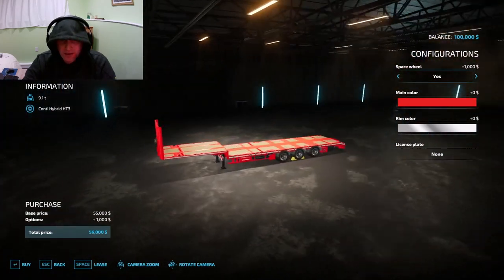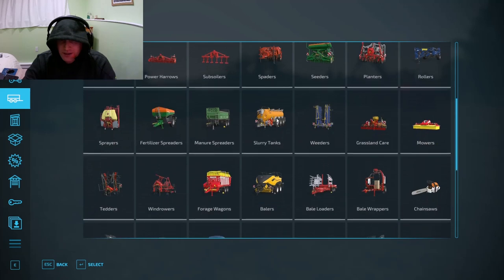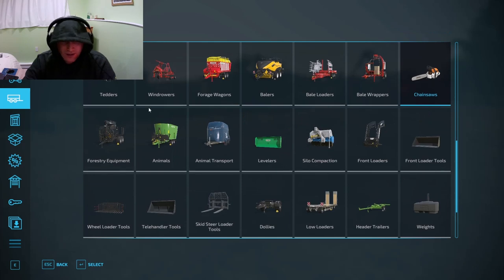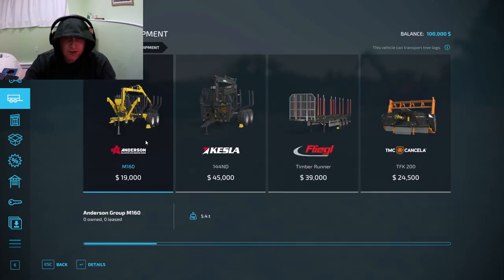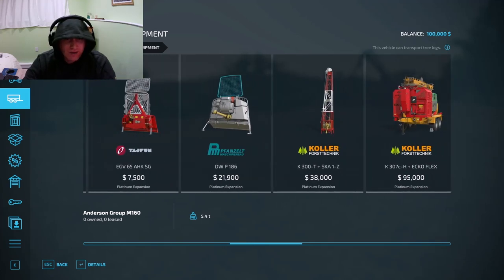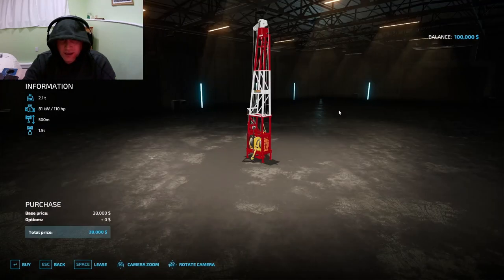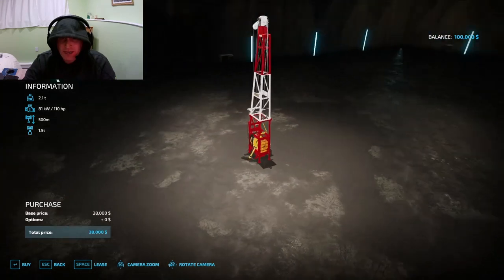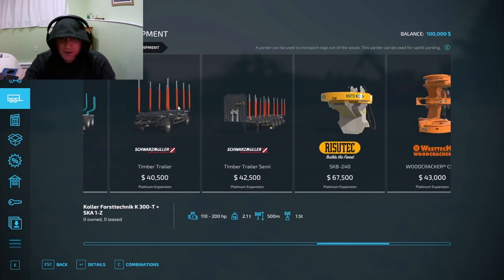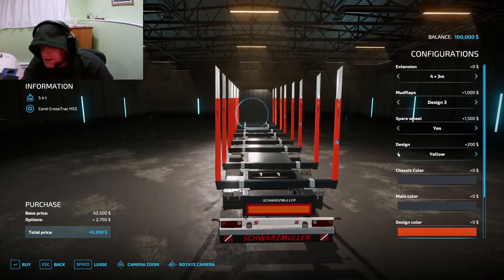There's a new wheel loader too — that is a cool looking one, very nice. I wonder if they added any chainsaws. Looking at more forestry equipment under the Platinum Expansion — we have this little tow-behind. With this one you can move trees right up the side of a mountain, so those guys are really useful.